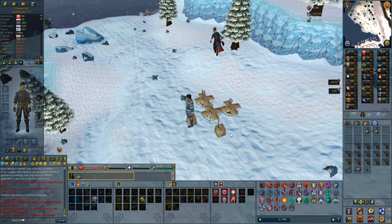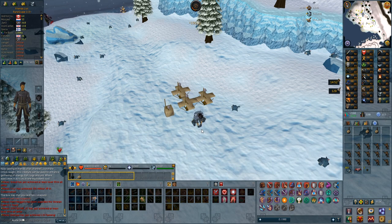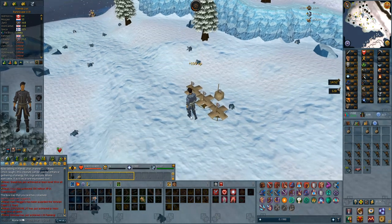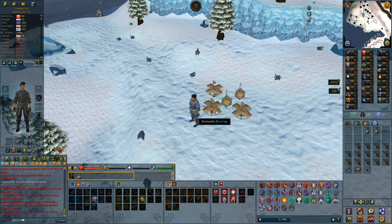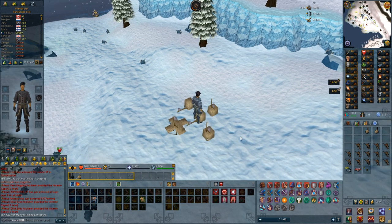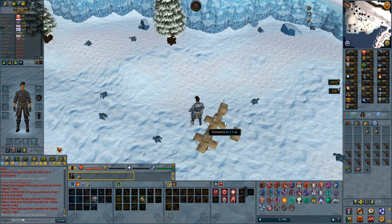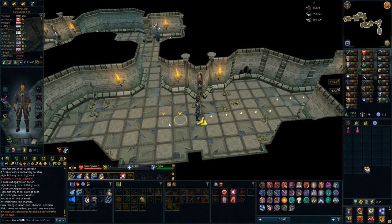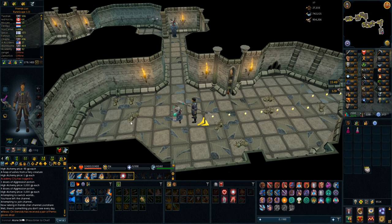Meanwhile my bloodweeds are growing, I'm going to be catching some chinchompas, hoping to get that unchecked chinchompa for my farm. It's a 1 in 1,500 drop rate from every box trap you open — not per chinchompa you get, because you can get like 5 per box caught. My herbs were done pretty fast so I only got 2 aggression potions since I wasn't using any compost. But I got 27,000 hunter experience.